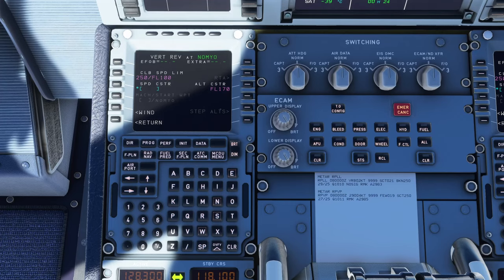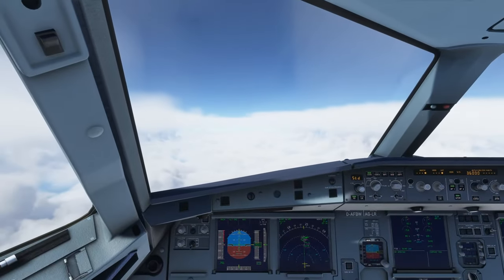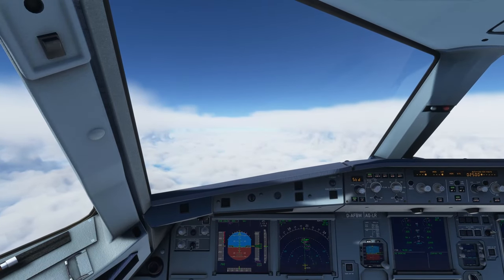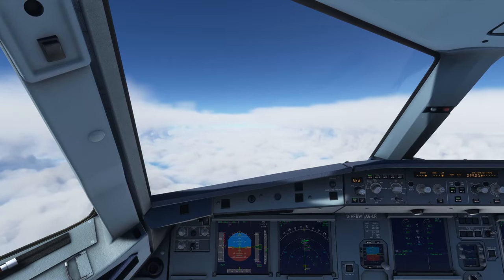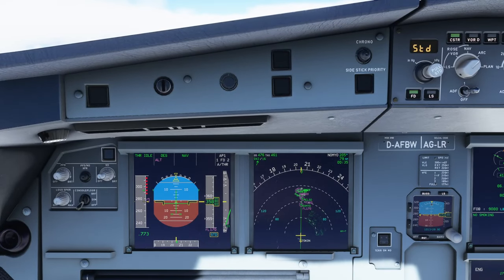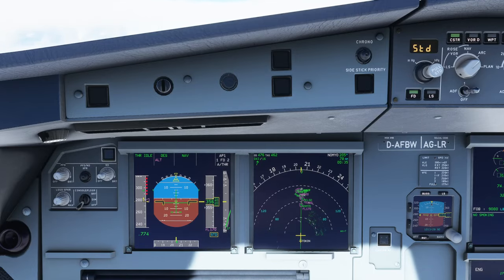So NOMI O at flight level 170 it says — I have my doubts that will be followed, but let's try. Set 2,500 feet and push for managed descent. We see the dot — good sign. We see the indications: thrust idle and descent now enabled. Looking at the PFD, it says NOMI O at flight level 170 — that's exactly what we're hoping for. We'll see if that comes true.